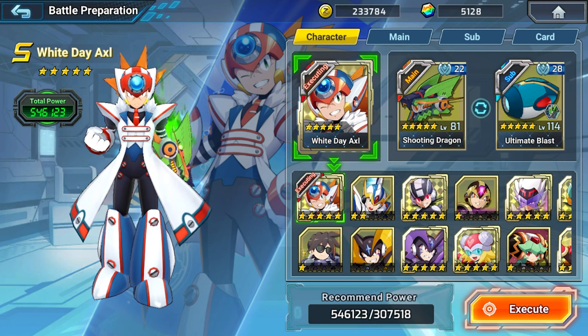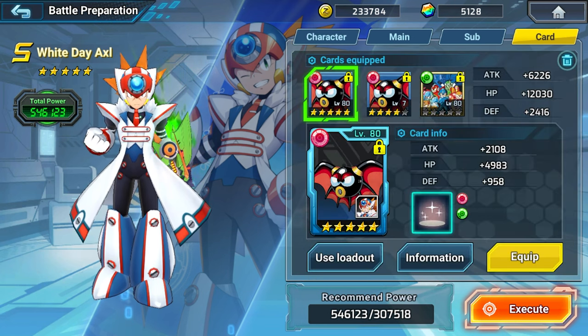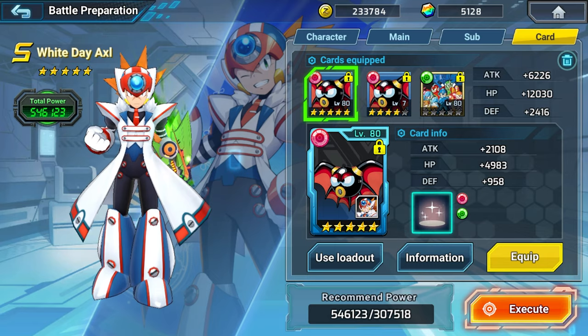From my setup, I'm using White Day Axle, the Shooting Dragon Buster, and I end up switching to the Freezing Dominator or the Ultimate Blast. For my card setup, I'm just using the standard double batten setup with a green card, just so that I have extra healing in case I need it.